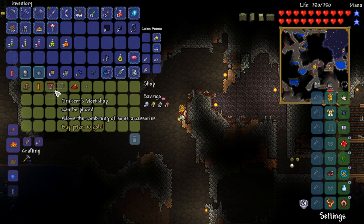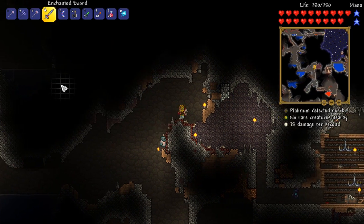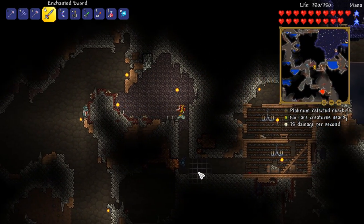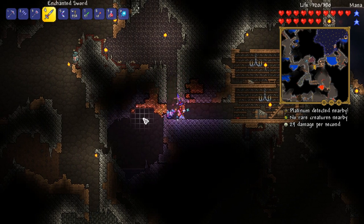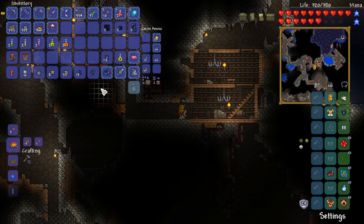Hello, good sir. So we are looking for some rocket boots and a tinkerer's workshop. Fantastic — things are looking good. We still need to find Hermes boots — that's one of the things we still do not have on the series, which is quite a surprise, all things considered.